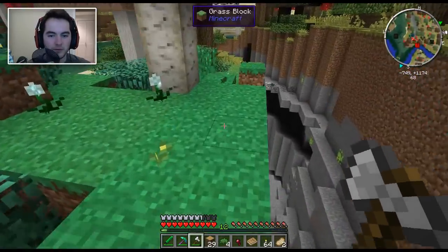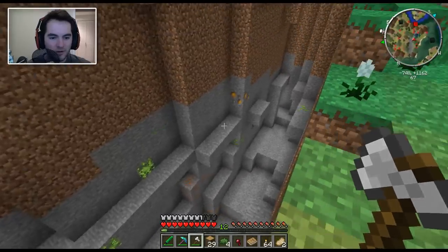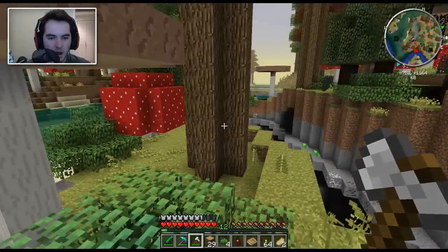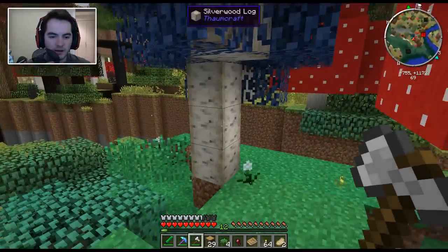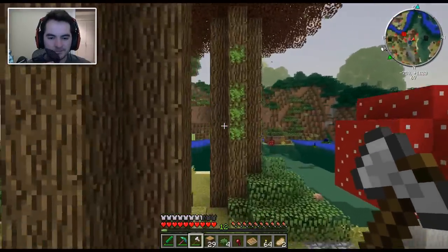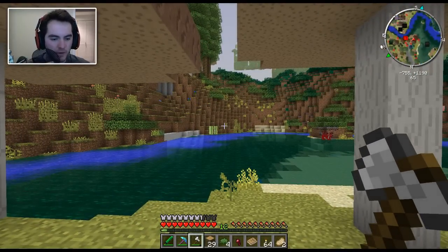Stupid attack squids. There's another ravine over here — awesome stuff. That looks like a Hydralisk spawner again. We can't trecapitate these though. Do we want to... I think we can trecapitate Thaumcraft stuff, but that's not the kind of planks we want. Let's fly somewhere else where I can find some regular trees and then we'll make our way back.